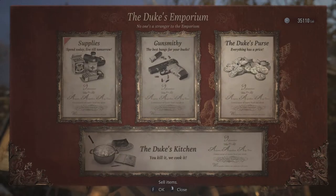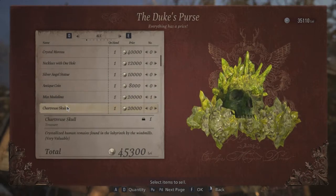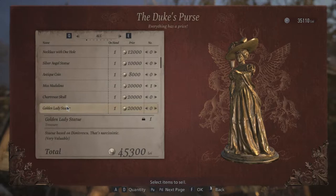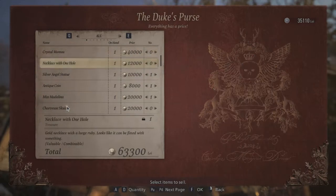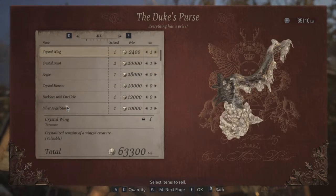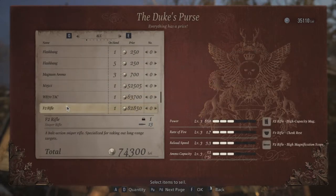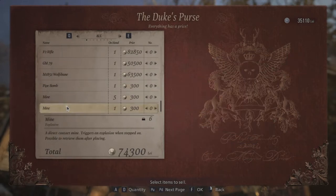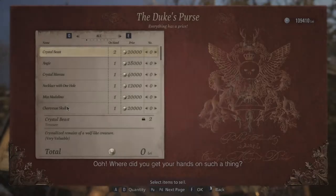I don't think I can create right now. Let's see — antique coin, Miss Meldendia... I'm gonna sell this one. I think I'm gonna hold on to that, and yeah I'm gonna hold on to this as well. Antique coin, I can sell the Silver Angel as well. I'm gonna hold on to the necklace right now. And yeah, that's it — I got plenty of ammo.